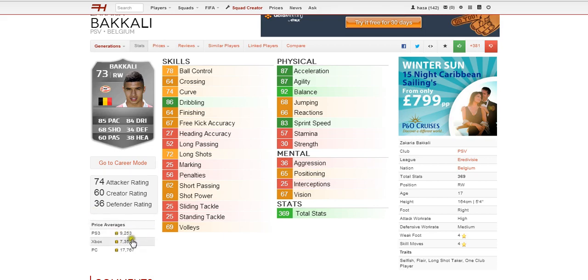Moving on to the price averages: 9,000 coins on PS3, 7,300 on Xbox, and 17,000 on PC. His attacker rating is 74, his creator rating is 60, and he has a 36 defender rating which doesn't really matter.